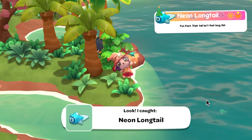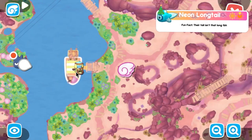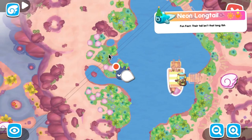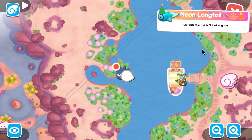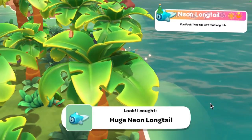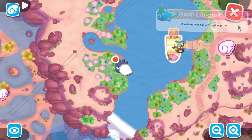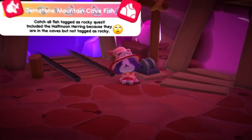Next we have the neon long tail — I found them all during the day but they are available at daytime and evenings. For the regular and tiny, go to Pom Pom Purin's boat then go to the land opposite it — you'll have to swim across. For the large, go to where you caught the regular and tiny ones from and just go down a little bit.